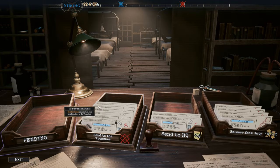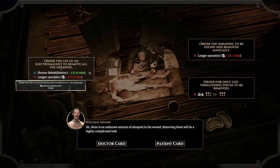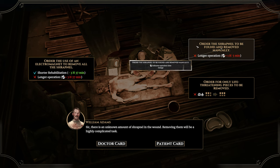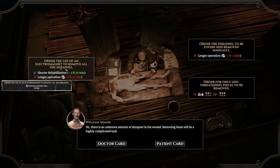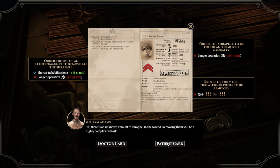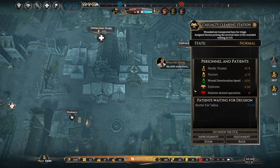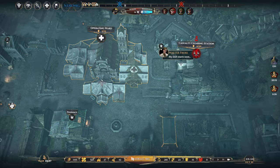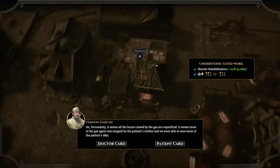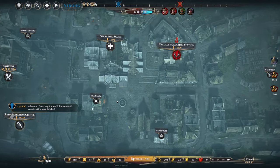I'd like to see the front line go green. Options here: longer operation, shorter rehabilitation, or we order the electromagnet to remove all the shrapnel — that's going to be better but takes longer. I think we'll let them have it. We're not too busy so taking extra time is fine. I am short on supplies though — if there's a rank one that takes five meds, I am going to amputate. Just make the procedures even easier.